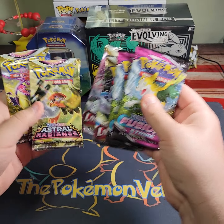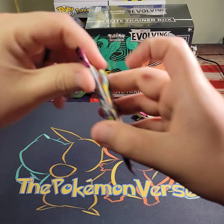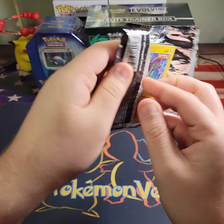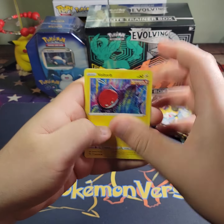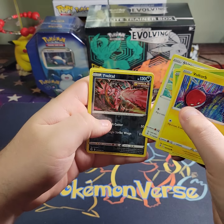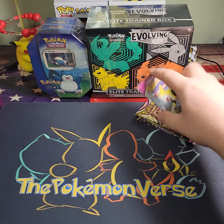Now we're gonna get into these packs. We're gonna open Fusion Strike first and then we'll open Lost Origin last. It's been a while since I've opened Astral Radiance, so it'll be a little different.